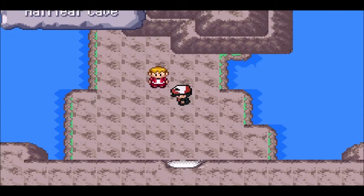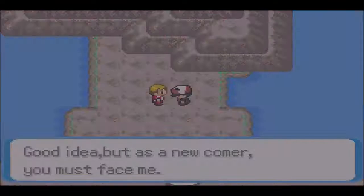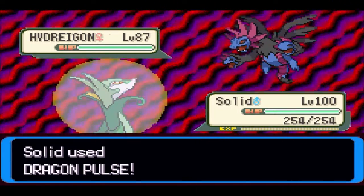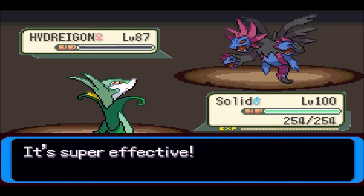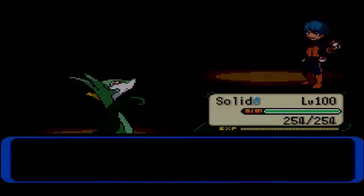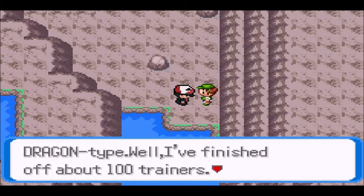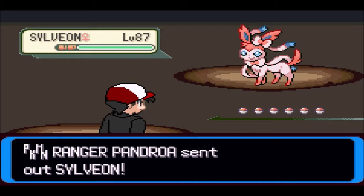Looks like I was right for assuming we need Surf. A trainer here says: 'Training here — good idea, but as a newcomer you must face me.' This is basically the Dragon's Den of the Tyran region, and he starts off with Haxorus. I don't really get experience anymore because my entire team is level 100, but battles are still good for earning money — not that money's really an issue in this game.